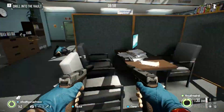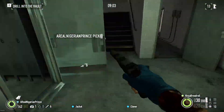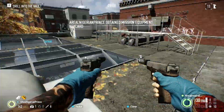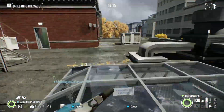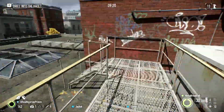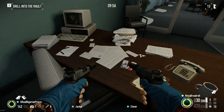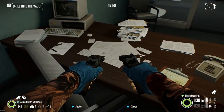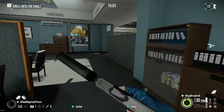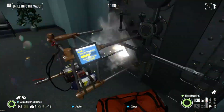If you do get bored of waiting, there are packages scattered around which you can take. My friend has told me that they do in fact give you weapon mods and stuff if you collect enough of them, so they might be worth getting. Usually there'll be small bundles of money scattered on the manager's desk and behind the tills — they don't get you a lot, but it's worth picking up. It's not like you have anything better to do while the drill is going.